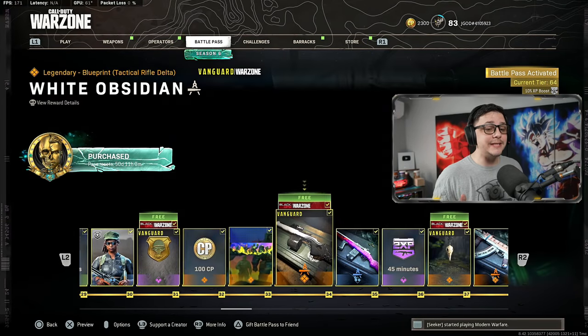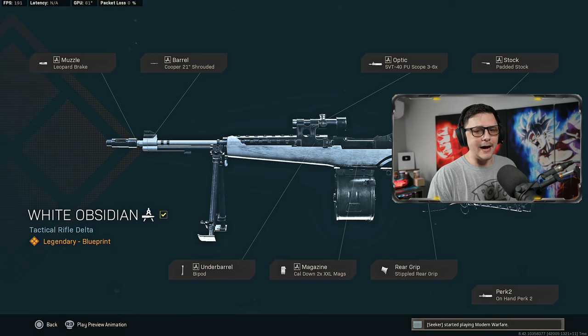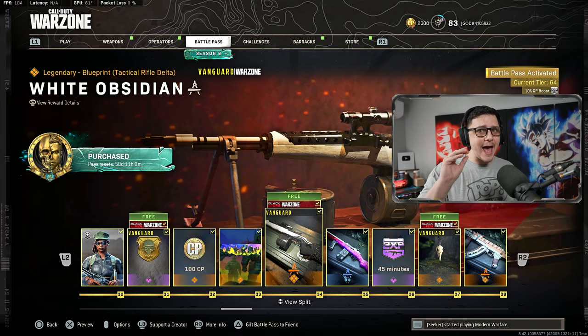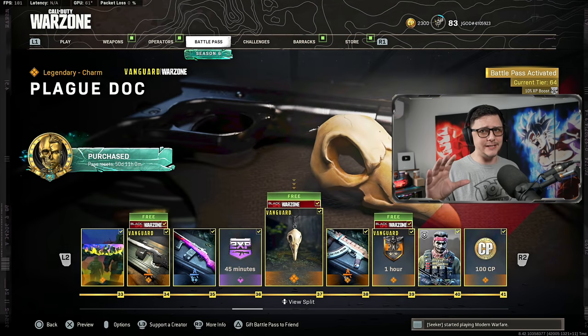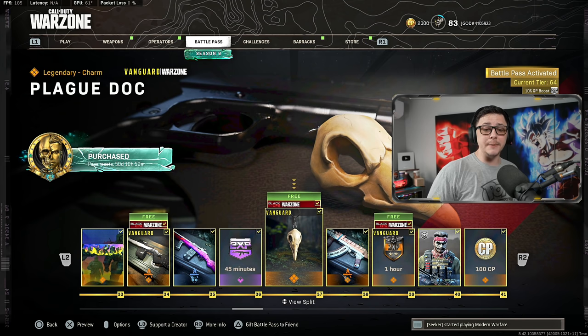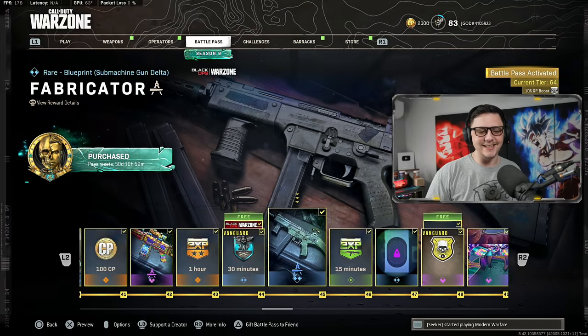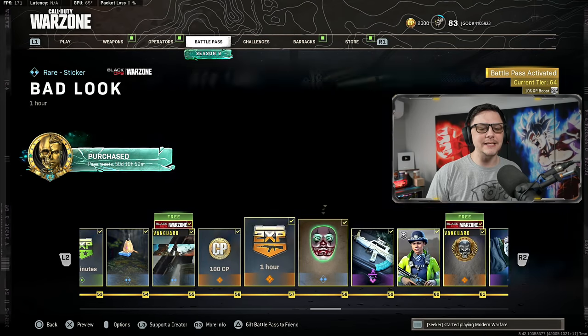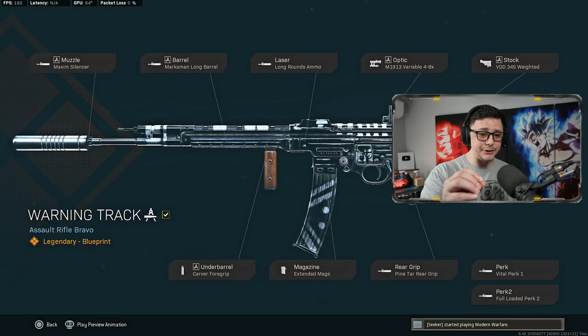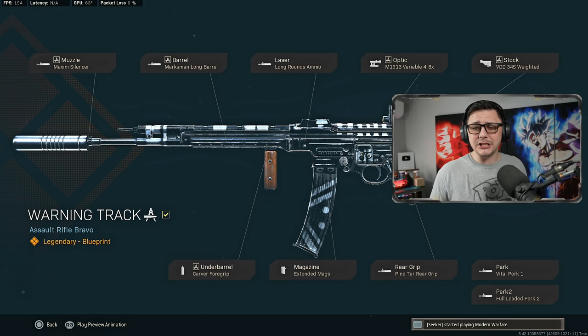Continuing further, you'll see the M1 Garand is also available and you'll be able to use that weapon. This one is actually surprisingly easy to use — it has a lot of visual recoil, but the actual recoil is almost non-existent, so you're able to spam the heck out of it. The second STG blueprint is later on at tier 64, fully decked out with a high zoom optic. The only problem is it comes with a 30 round mag, which will hold the weapon back a little bit in trios and quads, but it's definitely still usable.